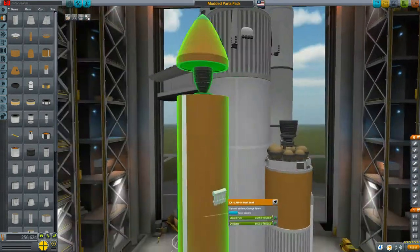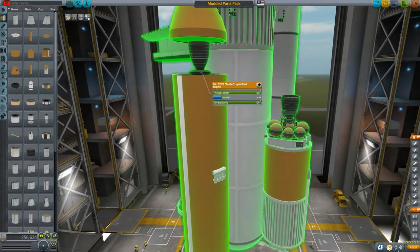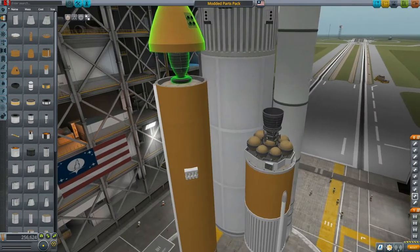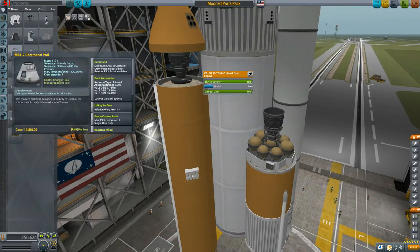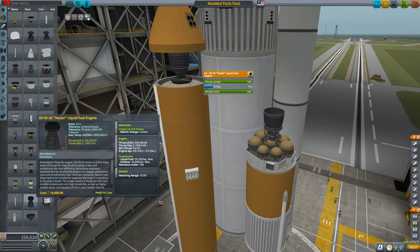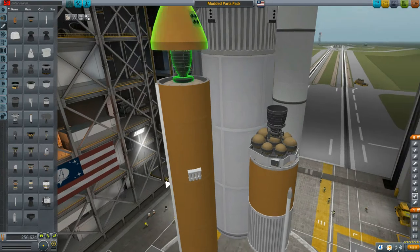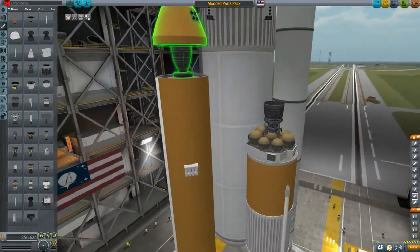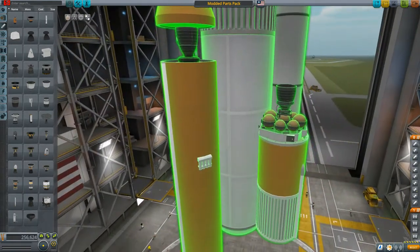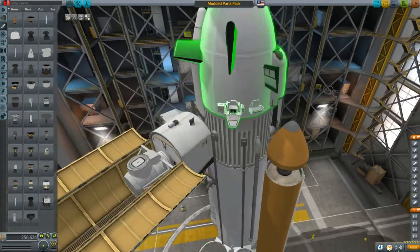This other engine is also added — the ST25, basically modeled after the shuttle engine. It's a little bit less powerful than the vector engine but it's also cheaper, so it's more balanced. You can use it in career mode for better usability at cheaper prices.